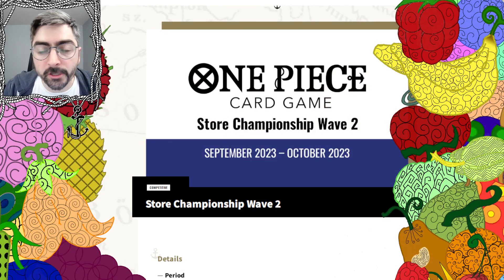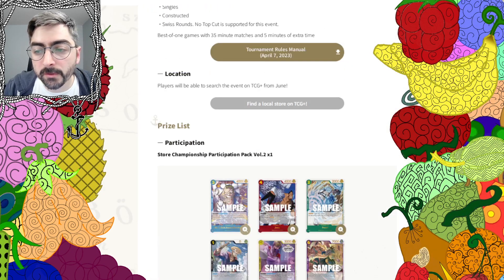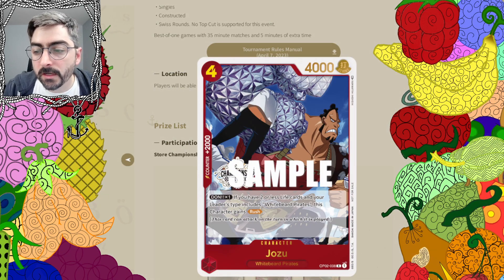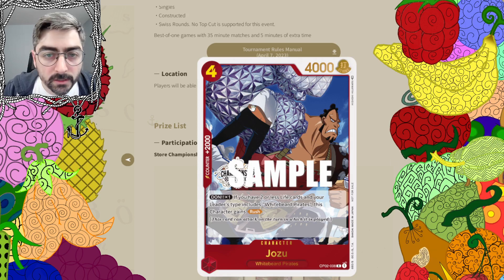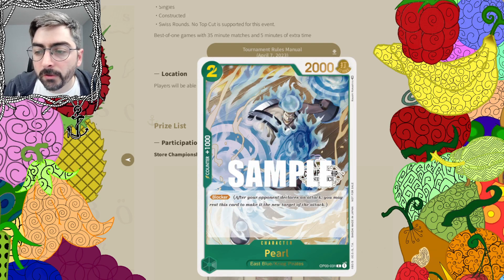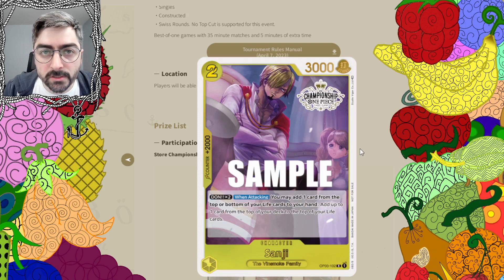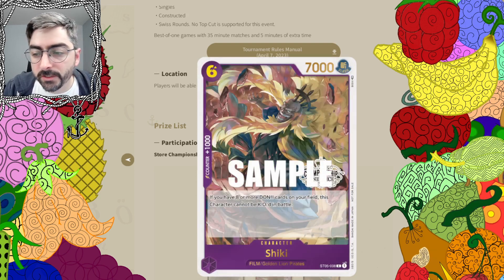First, we're going to look at the Store Championship Wave 2 promos coming with that tournament. The first is Bong Klee from set 1. The second is Jozu from set 2, a 2k counter with nice new art with his Devil Fruit activated. Pearl from East Blue, a blocker — never understood if Pearl actually had a Devil Fruit ability or if that was something else. We have Helmepo, zero power Helmepo. We have Sad Sanji sitting in a chair instead of outside a window — nice take on it, wish I could have seen his manacles. And then Shiki the Golden Lion as the last card in the participation pack.